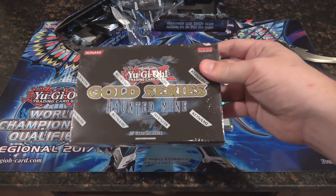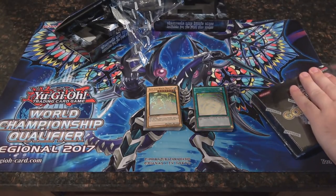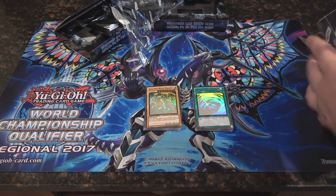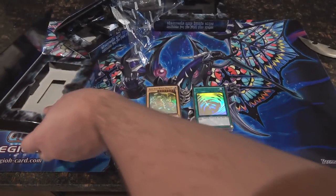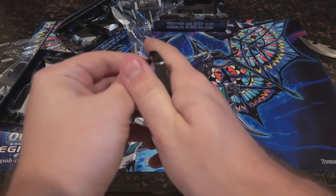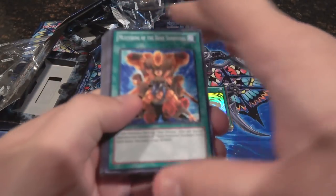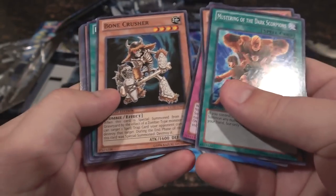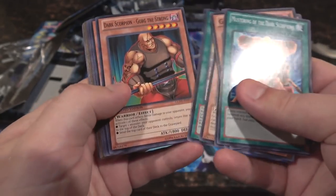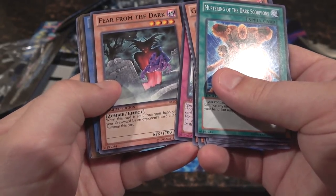Now we're down to our last mini box — what can we get? Maybe another Blue-Eyes, that'd be awesome! I used to call these packs in the past but then people think of Premium Gold mini packs, so it doesn't really make sense. I'm trying to think what the other ghost rares are — I guess Gorz was also in this. Dark Scorpions and everything, Donzalug again, Bone Crusher — I always thought he looked cool.